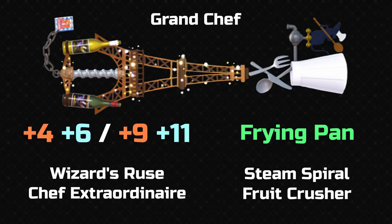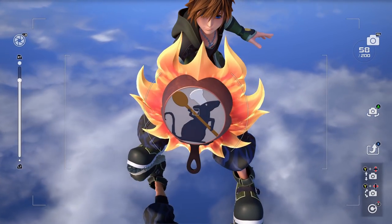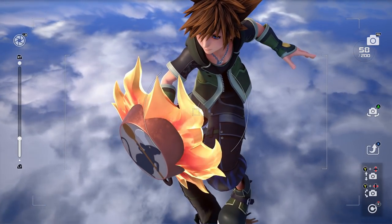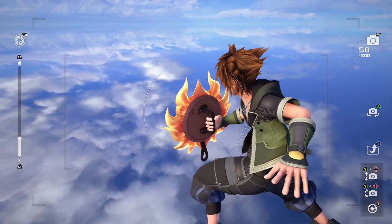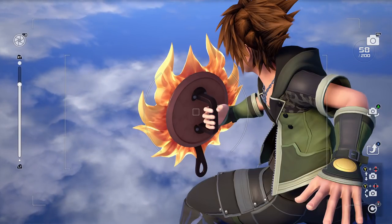It looks very annoying to hold though — that would do your hands in. It doesn't look very comfortable. I can see what they're trying to do and they do achieve what they're trying to do, but I don't think it's very nice to look at. It's pretty ugly, I don't really like using it. Its transform is a version of Counter Shield, but this time it's a frying pan — although it's got a better finisher and the frying pan itself looks pretty cool. I just find it kind of funny how a frying pan has a handle and yet Sora's holding a different handle because it's a shield — it's just got two handles.